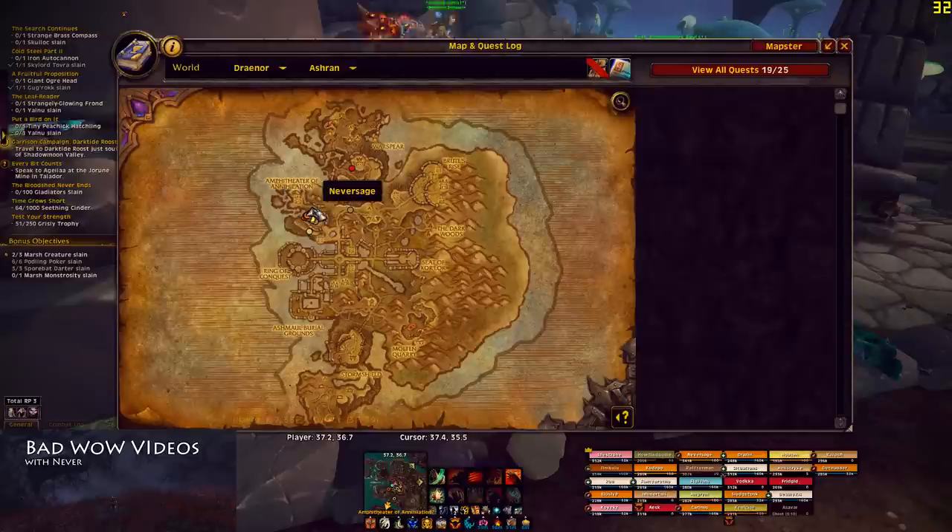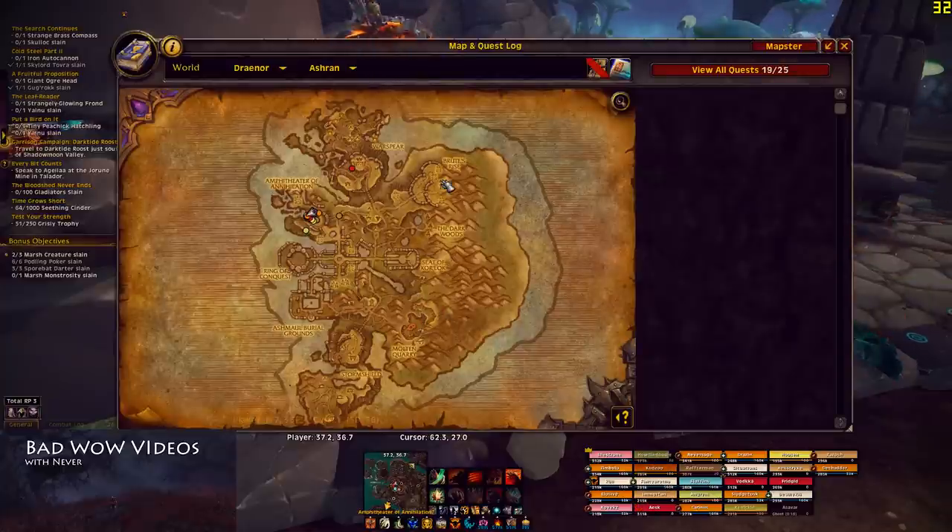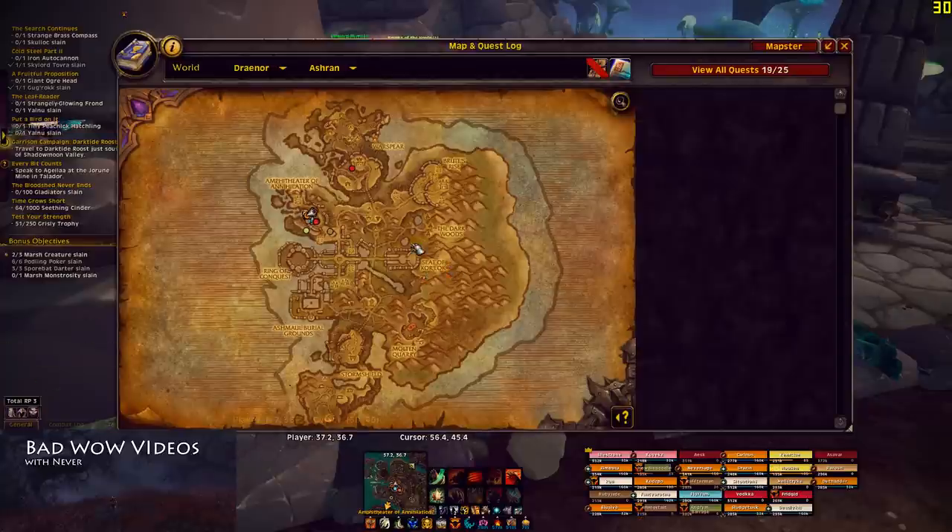The named locations are: Amphitheater of Annihilation, Ring of Conquest, Ashamul Burial Grounds, Molten Quarry, and Brute's Rise. The abbreviations you'll see in chat are AOA, ROC, ABG or just BG, MQ or just Quarry, and Brute's Rise or BR — sometimes just called Rise.